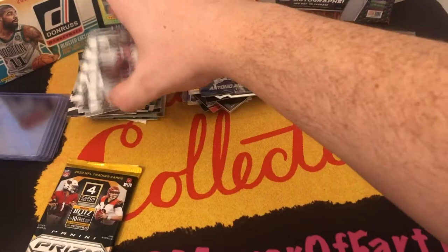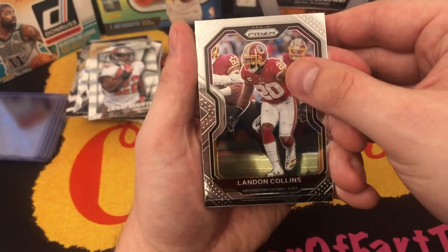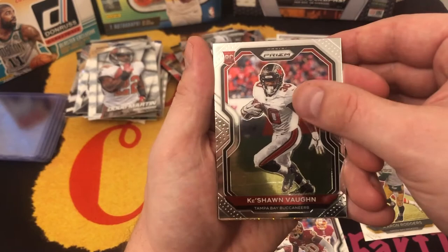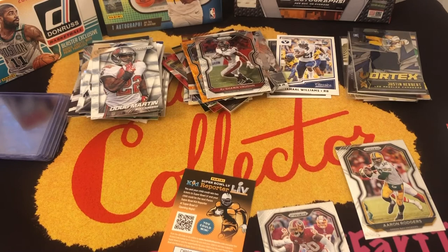We're down to our last pack of the day. We got an orange card in there — Landon Collins, Aaron Rodgers. Tampa Bay is going to the Super Bowl — not Green Bay. We have the orange laser Jason Huntley rookie and our Keyshawn Vaughn. I'll put all the prices in the video. I appreciate you guys watching — thank you, have a great rest of the day. Like, subscribe, and comment down below what else you want me to get. That's it, goodbye.